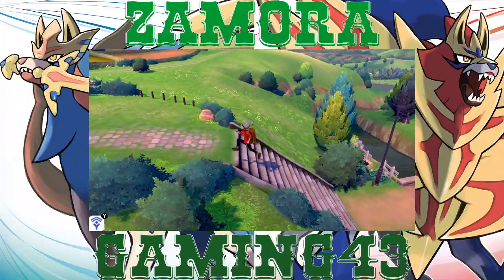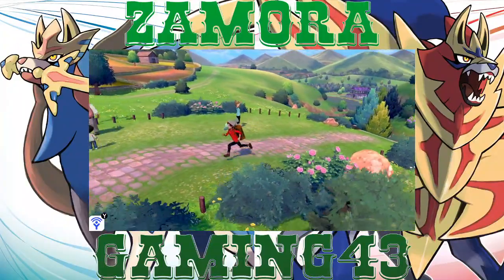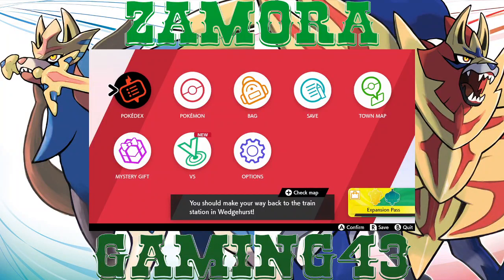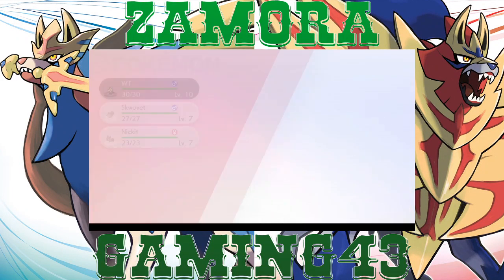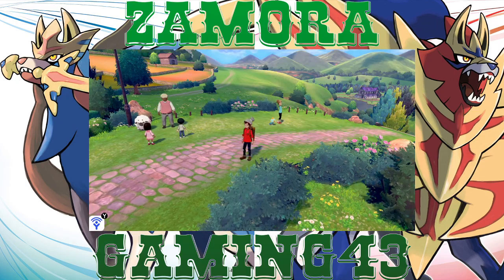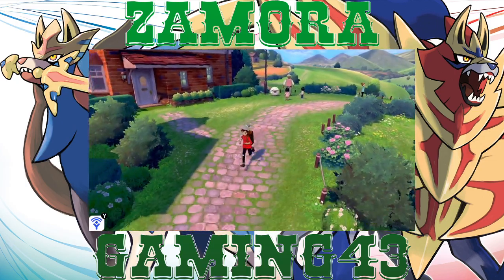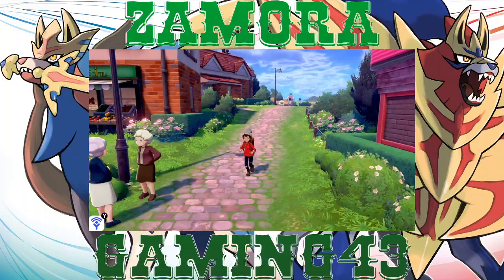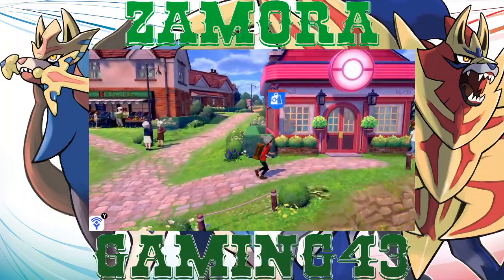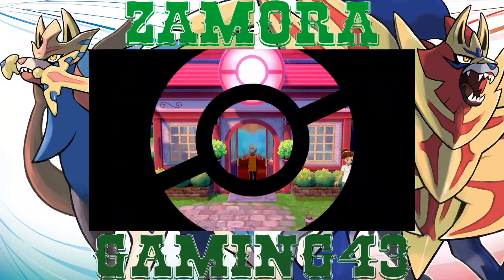We're back in Wedgehurst. I'm gonna go ahead and deposit some pokemon — I don't think I can do it here just quite yet. So we're gonna go back to the pokemon center real quick, do some wonder trades and see what we get for our team. I'm ready to see the pokemon we're officially going to have on our team. I know I picked Grookey and caught a few other pokemon but that's not the pokemon we're going to be destroying with for the rest of the game.